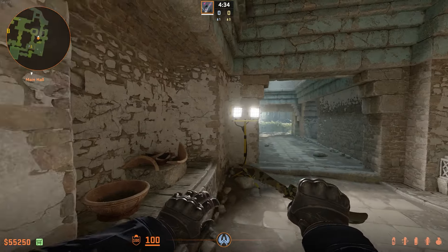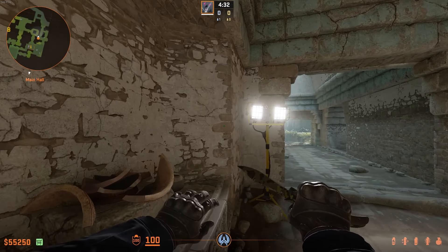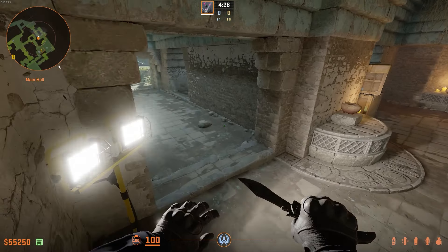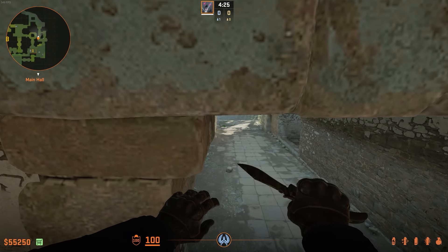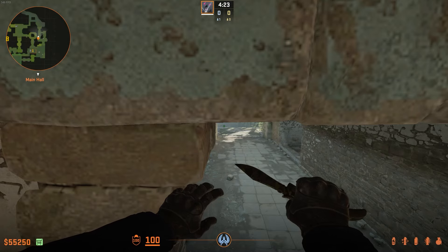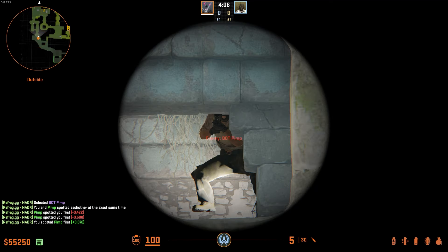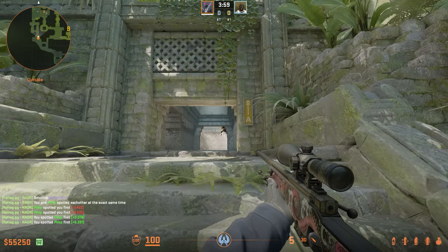Moving over to Ancient now — finding yourself inside of AMA as a CT, you can jump up on this ledge right here and jump up onto the floodlight, resulting in a nasty angle towards people that are pushing in. As for someone to peek this, most of your head is hidden so you can't get one-shot, resulting in an unfair advantage.